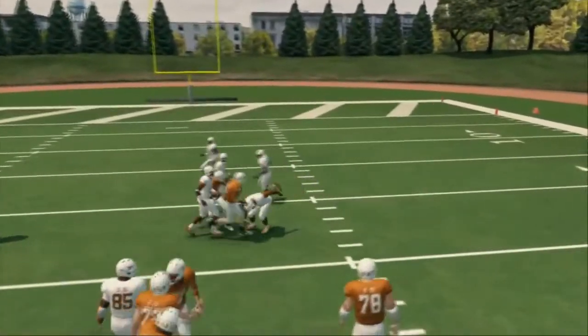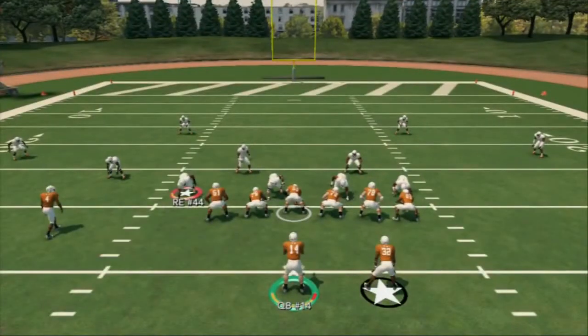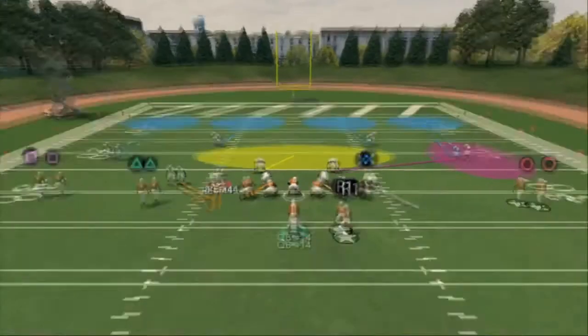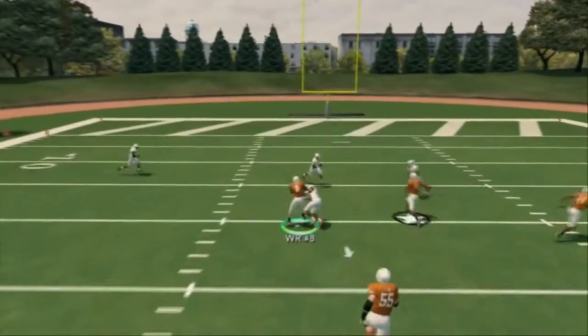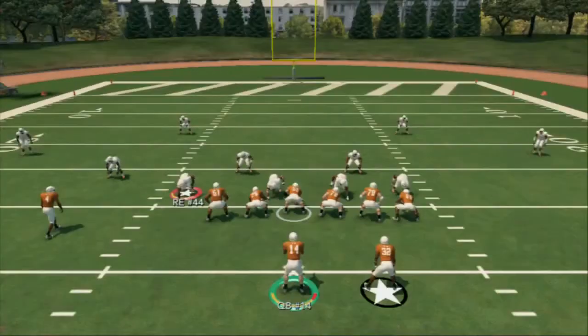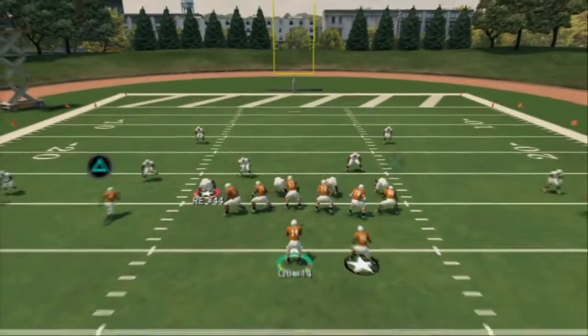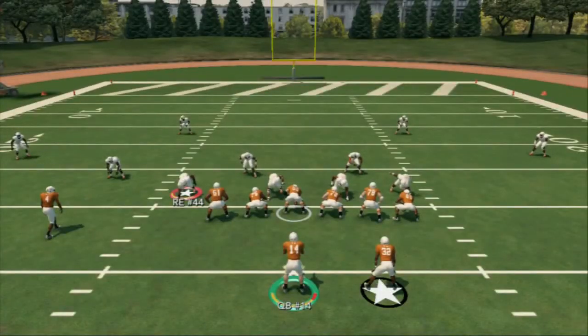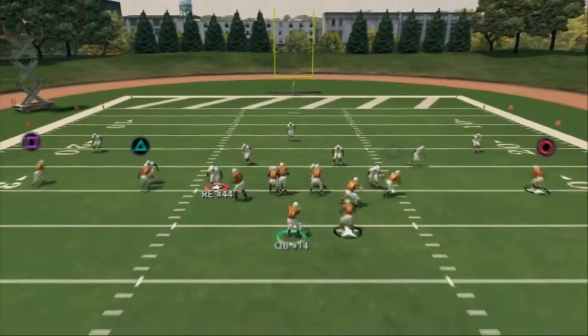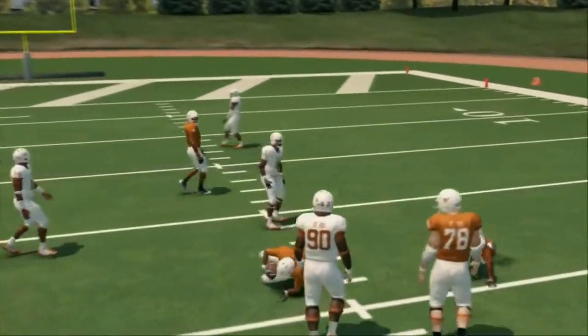Your read progression on this play: look right at triangle post-snap. If triangle does not get pressed, throw the ball to square every time — it floods the field. Your halfback is blocking, so you'll have good protection. Against two man under, triangle won't get pressed, so you can immediately throw that slant. If he does get pressed, that only happens in cover three — so immediately look to the other slant and you'll see it come open. That's the only read, and that's the beauty of this play.